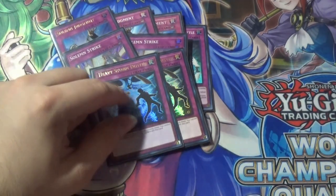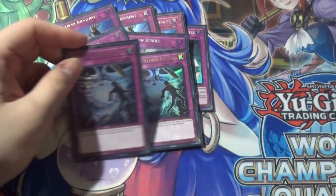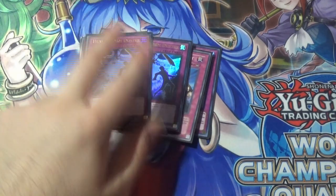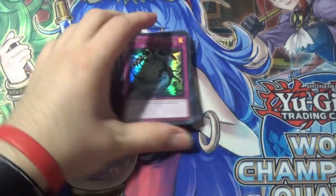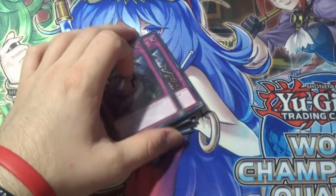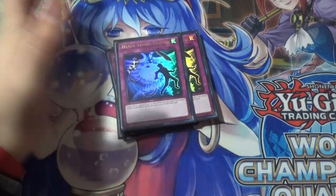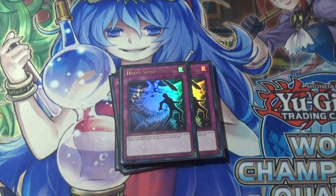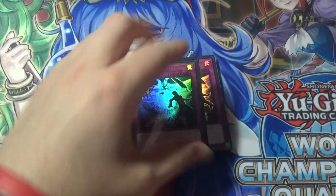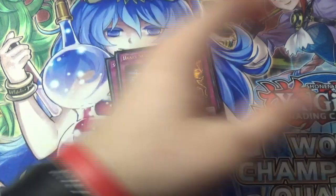I'm playing two Heavy Storm Duster. I don't know quite how much I like this — these are probably going to get cut for another card I'm going to talk about called Spiritualism. I did play a side deck — I'm not necessarily going to show it off but I played Spiritualism in the side deck, one copy. And I'm thinking about swapping the two Heavy Storm Dusters in the main for two Spiritualisms, because that card was clutch.